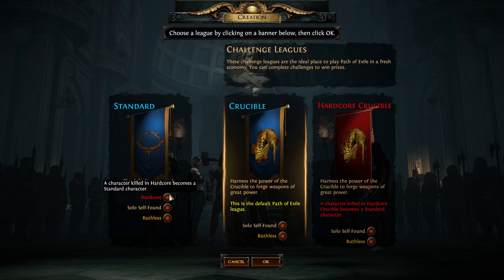If you want to play Hardcore, basically if your character is killed it becomes a standard character. This only applies in Crucible and Hard Crucible leagues — these are ever-changing league names. Right now it's Crucible but next it will be Trial of Ancestry or whatever is coming up. These change every two and a half to four and a half months, sometimes six months, based on GGG's progression on adding new content.